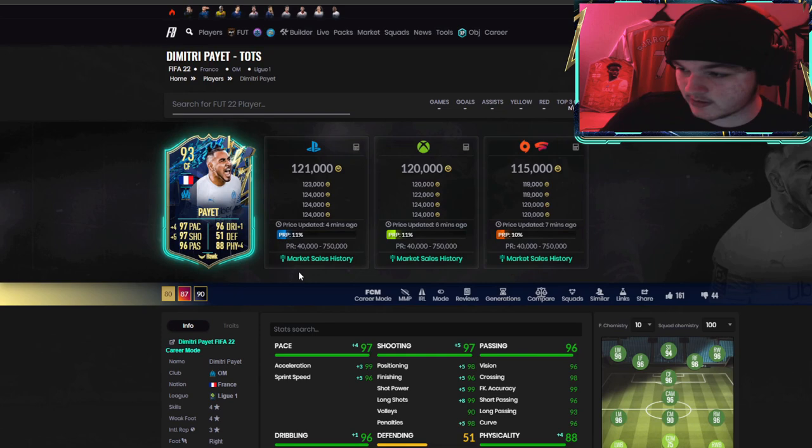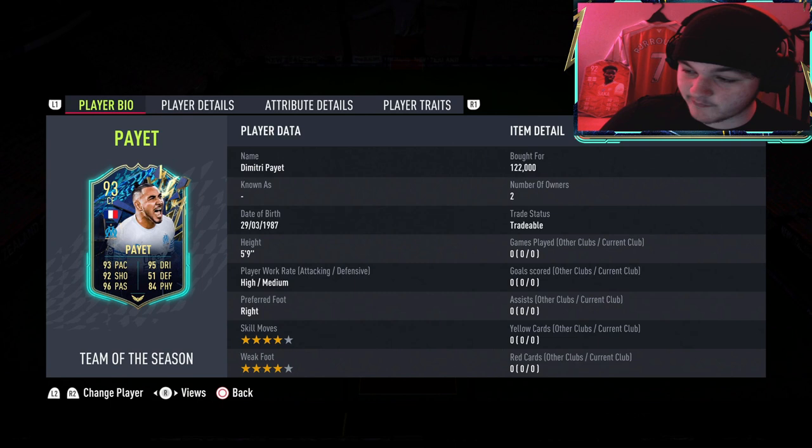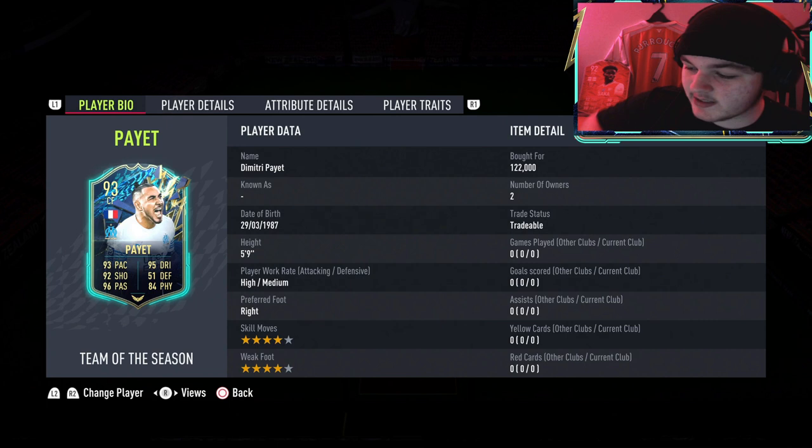This card looks absolutely phenomenal. He's 5 foot 9 with a stocky body type — personally I don't have any complaints with it, but I know it's one you'd either love or hate, it's like olives. If you guys have used Benzema, Benzema's got a unique kind of stocky body type but he's really tall as well, so imagine Benzema's body type but a lot shorter — that's what Payet is going to feel like. Let's get into the review and test him out in some games.